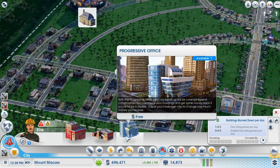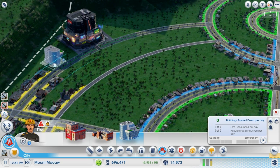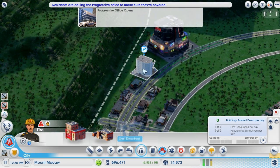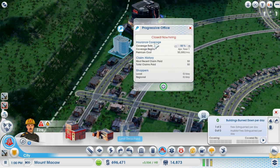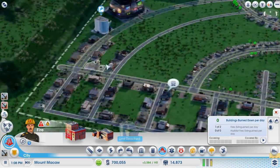I want to look at the Progressive Office, which is something new. With the Progressive Office, your city buildings will be covered against catastrophes — you can insure your buildings and get money back if you're hit by a disaster. You adjust your coverage rate to change how much money you receive, and it's free. Coverage is set at 50%, premium costs five thousand dollars a month, and there won't be any claims since we've turned off disasters.